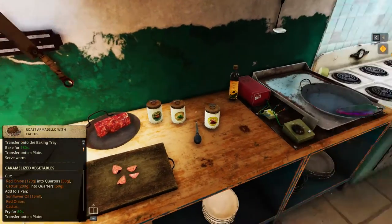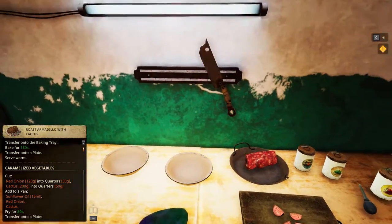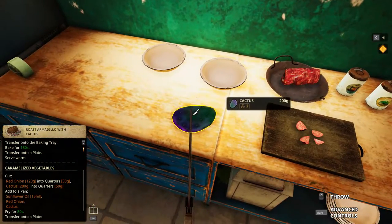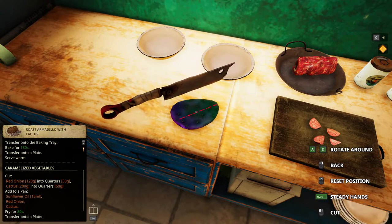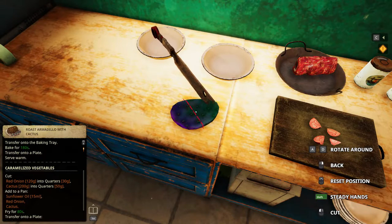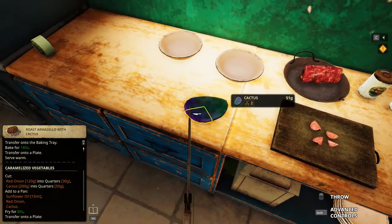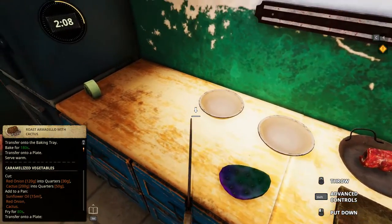Let's see how stringent or how flexible the game can be. This is quarters, 200 grams. Again, laterally, and then towards this side. 50 plus, 50 plus, 50 plus, and this is 39.